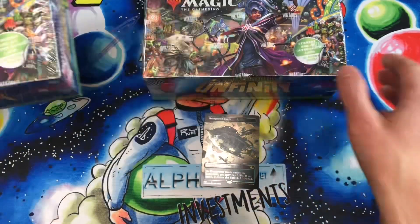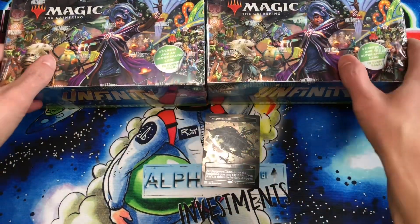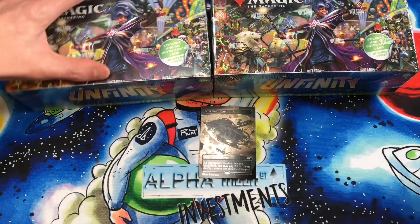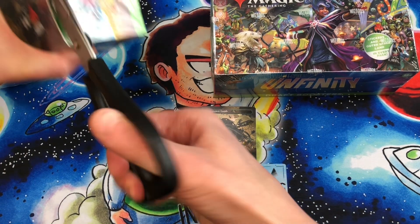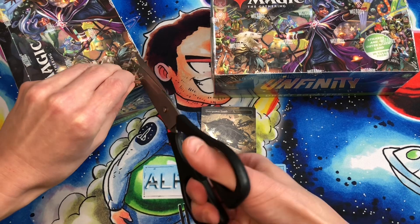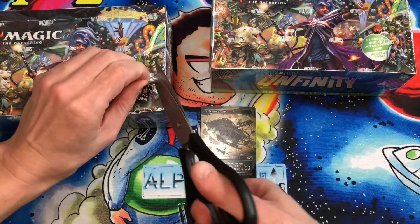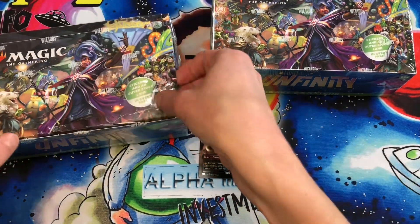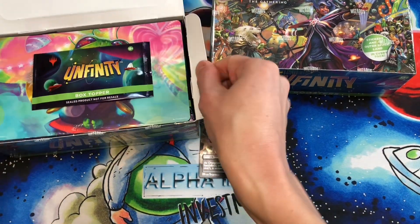So we've got two boxes of Unfinity. We're gonna make six individual little bundles of 12 packs. These packs only have 14 cards in them. I think it's because Wizards stuck an extra sticker card in there and they're not really counting the sticker card as a playable card. So you still get like 15 cards in each of the packs, and there's 36 packs in the box. They've definitely upped the box topper game.